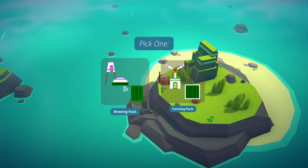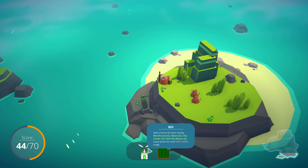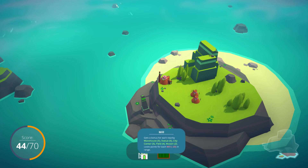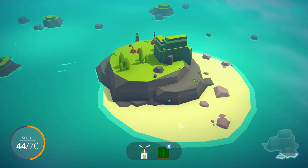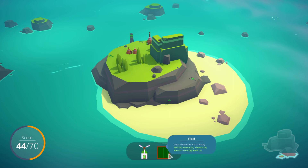Let's unlock the next thing — we can pick a proving pack or a farming pack. Let's start with the farming pack. We get windmills, which get a bonus from warehouse, statues, city centers, and fields. Then fields get a bonus from mills, statues, plateaus, resort, oasis, and other fields. We should place the mill first because it gets 4 per field, and each field gets 5 per mill. So if we place the mill first and then the fields, we get 25 points; if we place the fields first we only get 20 points.